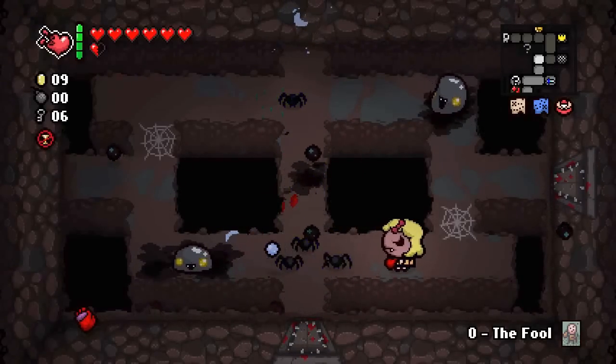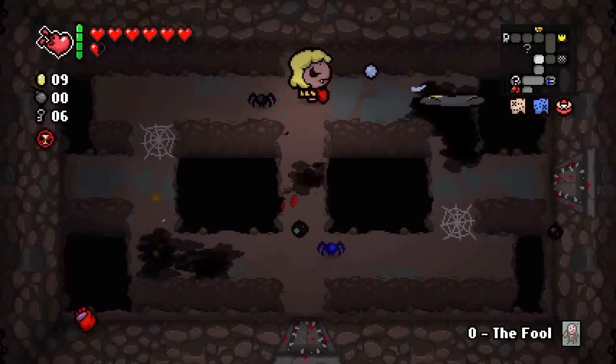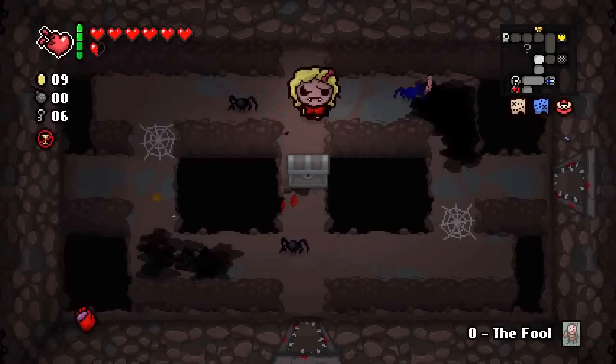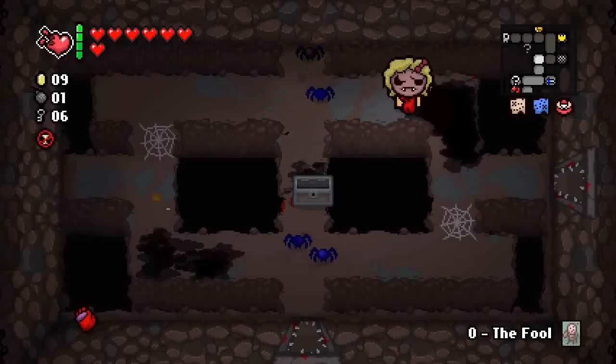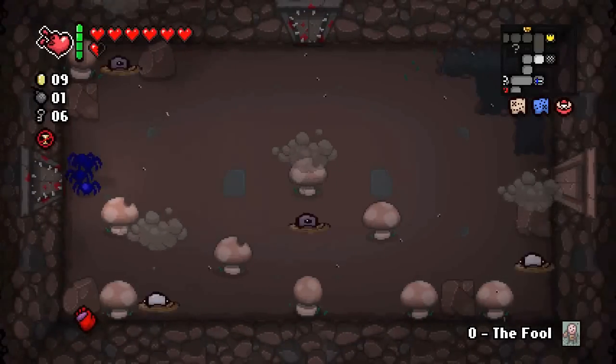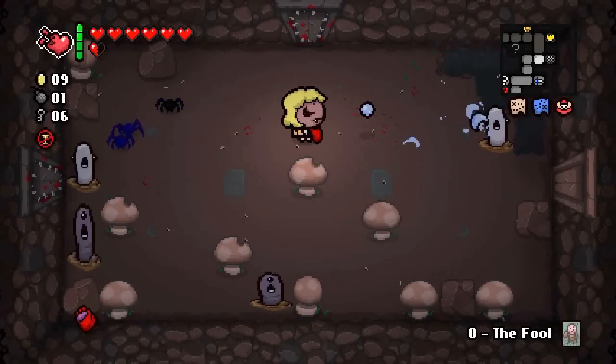One thing I completely forgot to mention: you also start with Child's Heart in this challenge. This can be useful because it increases the chances that you'll get hearts dropped, and since you'll get hurt in every single room, it's pretty much a good bet to have.